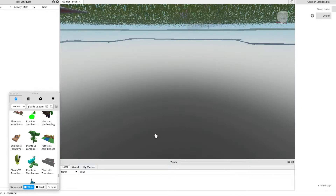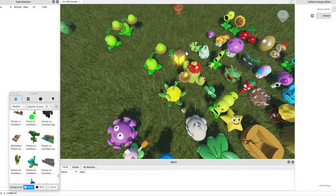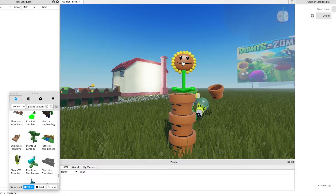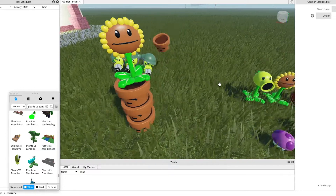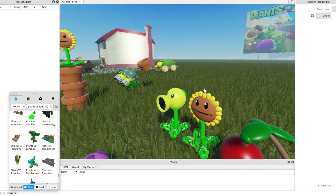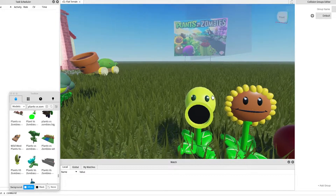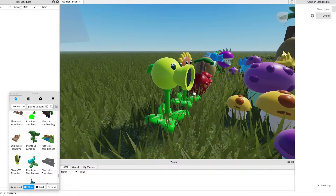The one with the three pots — why is there three pots in there? So instead of the sunflower getting eaten, it won't be eaten — only the pots. The peashooter — this is the only plant you start with. Well, it only does one pea at a time.